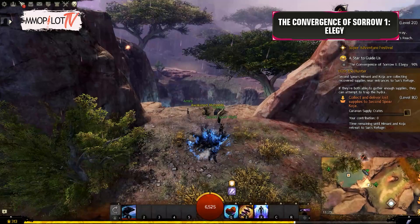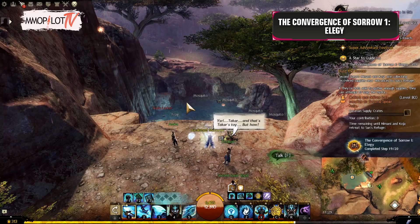Invitation: Talk to Elodar near Sol's Vendetta Waypoint. Convergence: Return to the ruined memorial northwest of Venta Pass Waypoint.